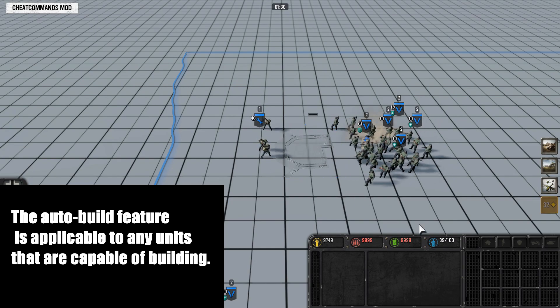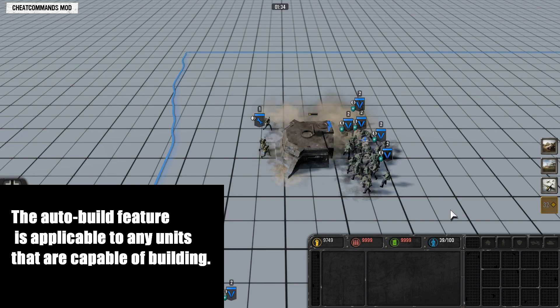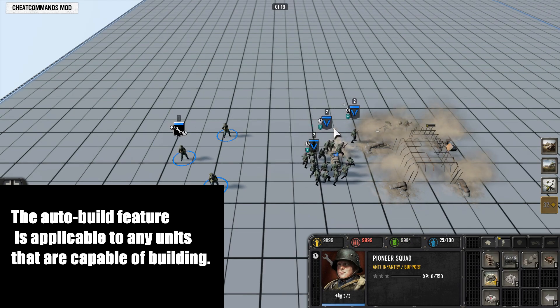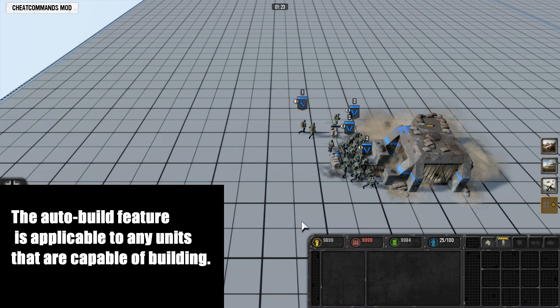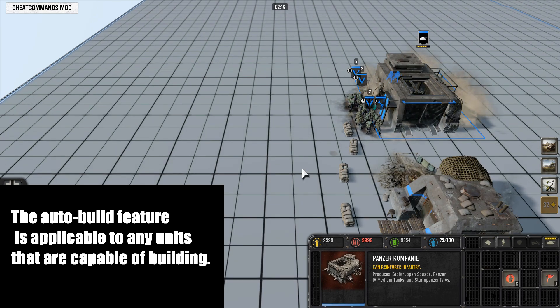In the company of Janky 3, Grenadiers are capable of building sandbags. The game has an auto-build mechanic that enables builders to construct nearby structures automatically. However, this feature also applies to Grenadiers, allowing them to build structures they wouldn't normally have the ability to build.